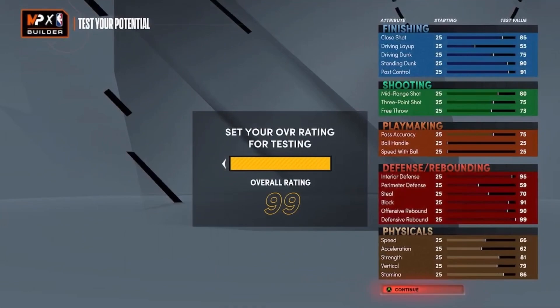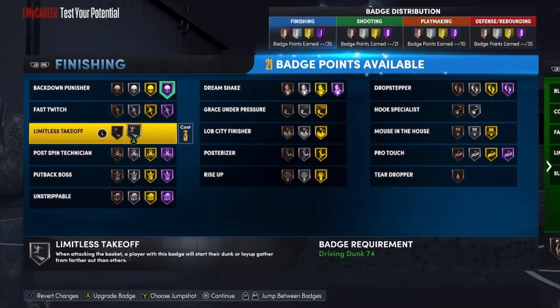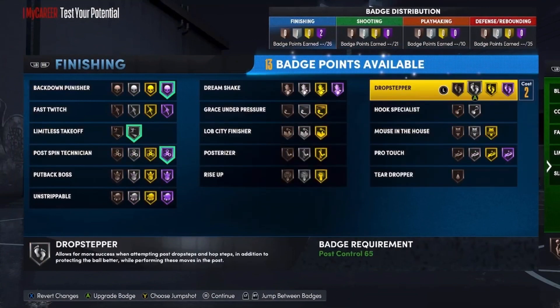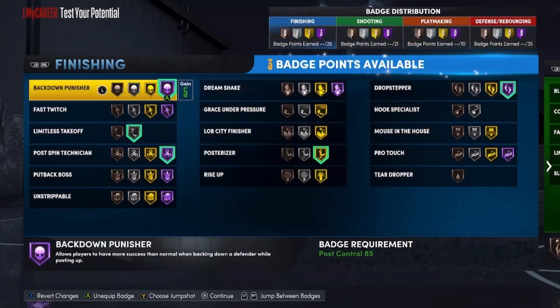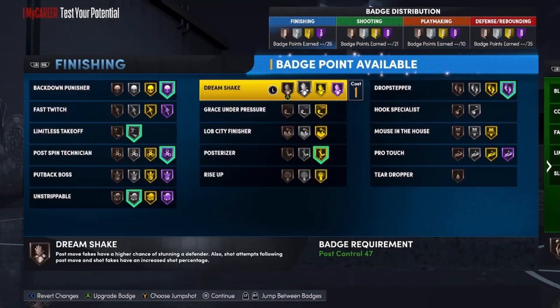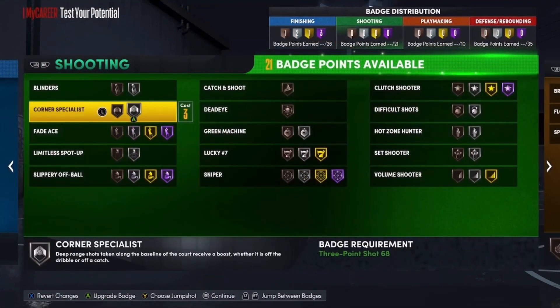Now for finishing badges: Back Down Punisher on Hall of Fame, Limitless Takeoff, Post Spin Technician on Hall of Fame, Posterizer on Gold, Drop Stepper. With three badge points left, I'll go Unstrippable, and then Rise Up on Bronze — but those last slots are really up to you.